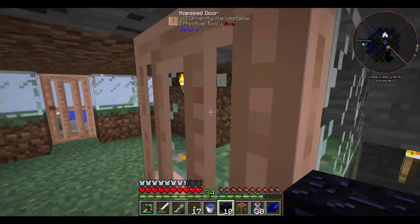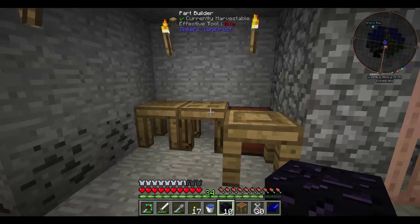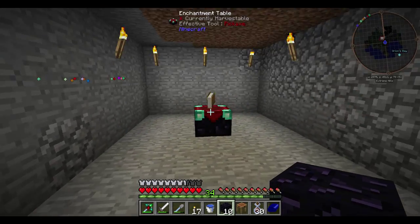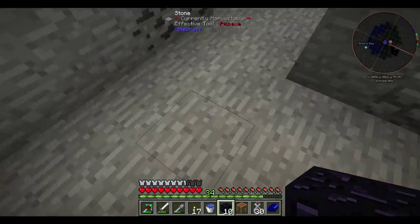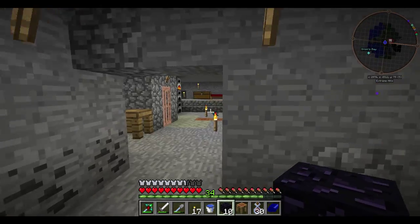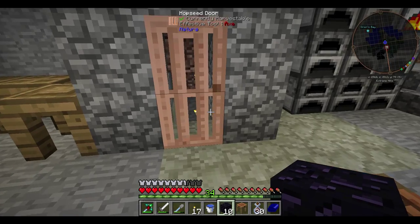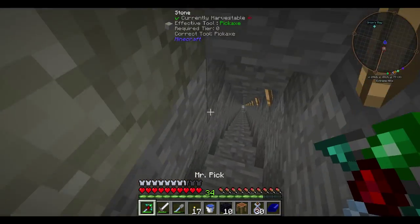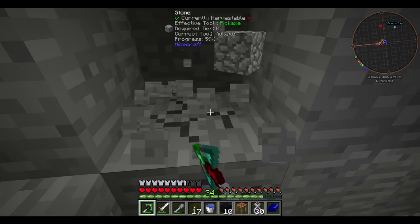So in a little while we'll go grab that ender pearl and make that chunk loader. But for right now, let's go ahead and also make a nether portal. Where do I want to make this nether portal? I actually want the ability to kind of close off this nether portal. Let's do it down here - a little bit down here. And by a little bit, I mean a lot of a little bit.